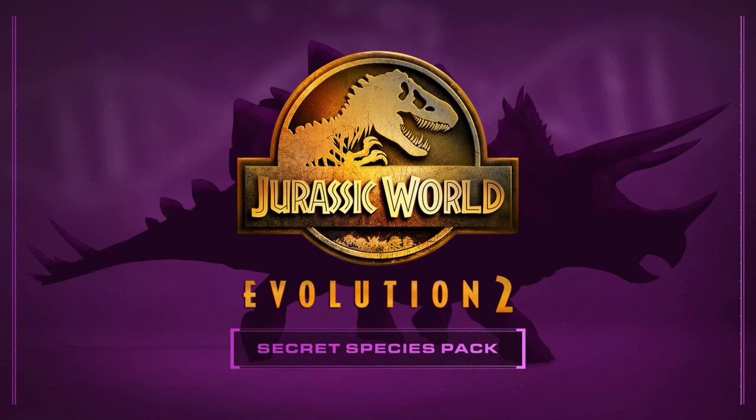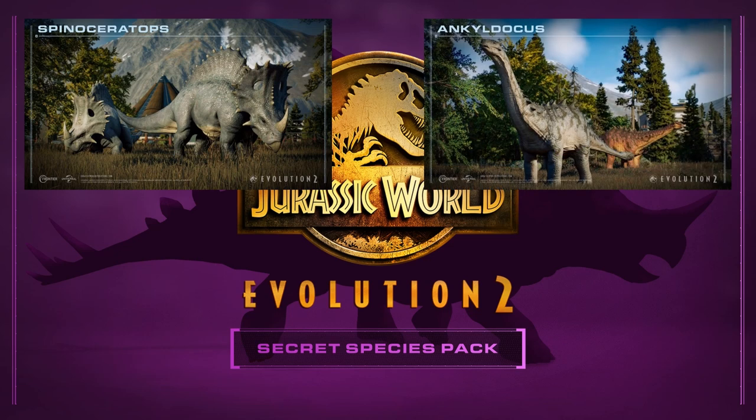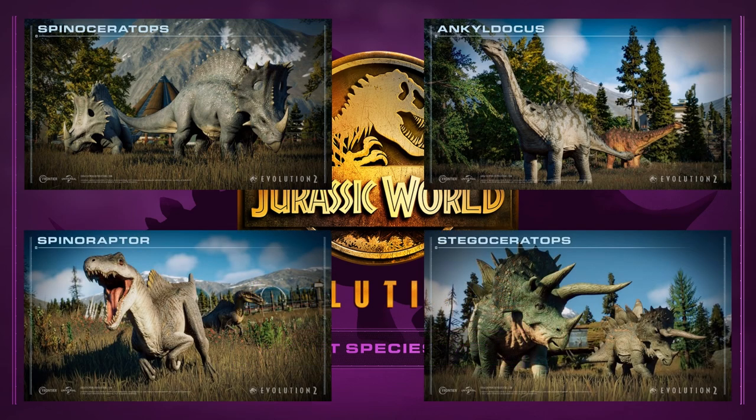Coming in last place is the Secret Species Pack. The reason this pack is so low is primarily due to the fact that we as players have to pay for species that were part of the first Jurassic World Evolution. Spinoceratops is not one of these and is probably my favorite species from the pack, hailing from seasons four and five of Camp Cretaceous. But the Ankylodicus did get a redesign, so it is perhaps the newer of the three returning hybrids. Then we have Spinoraptor and Stegoceratops, both of which look pretty much exactly the same as before with a few minor changes.